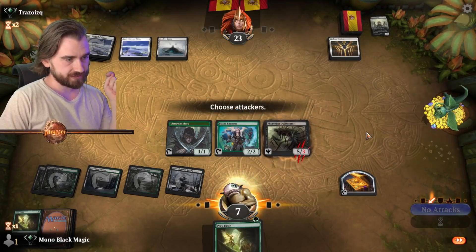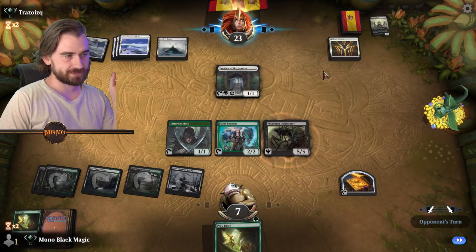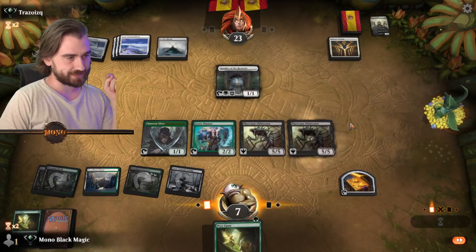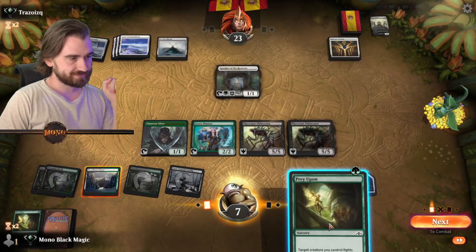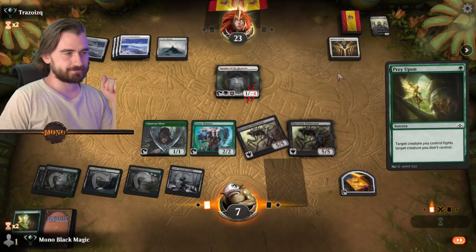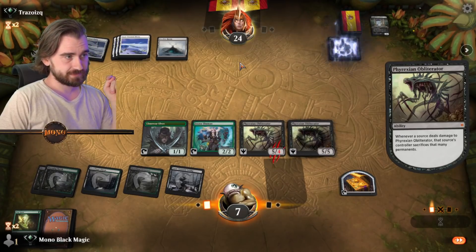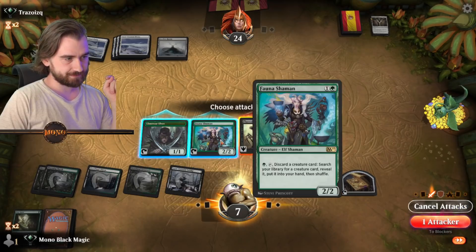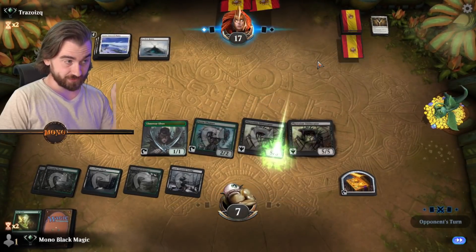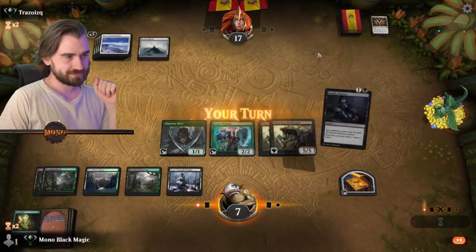We're going to do no attacks here — we're a little bit in a vulnerable position. Speak of the Heavens... Have another Prey Upon — that's perfect. Another Obliterator! Don't mind if I do — mind if I play another Obliterator. Did we kill that thing? Yeah, we killed that thing. Hilarious — Badouche. Beacon of Tomorrows? Oh — and he has to sacrifice a permanent. He could now kill one Obliterator losing all his permanents — it's a possibility. Going with these two. Save the other Obliterator on blocks. Down to 17, it's looking good for us unless he has a board wipe.